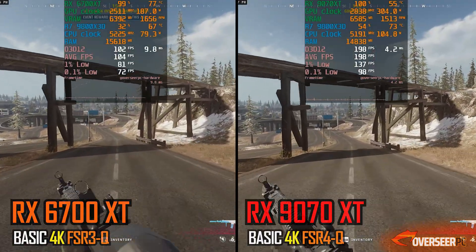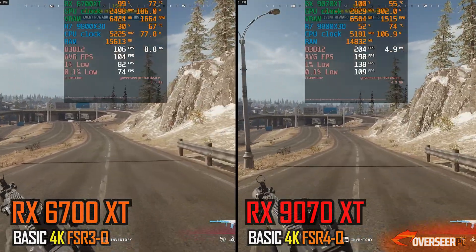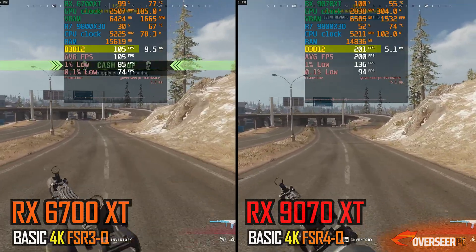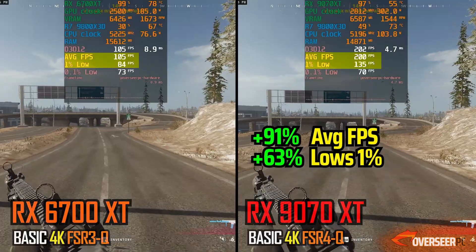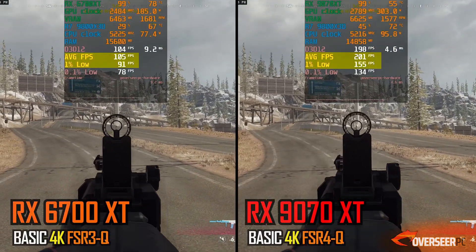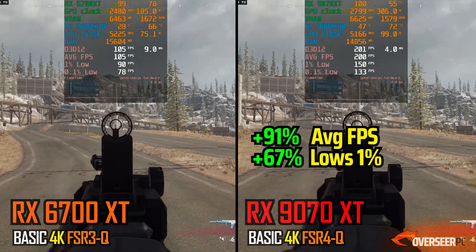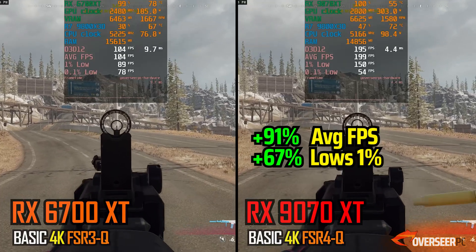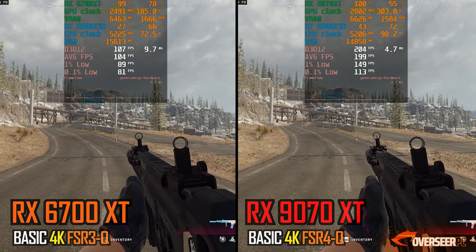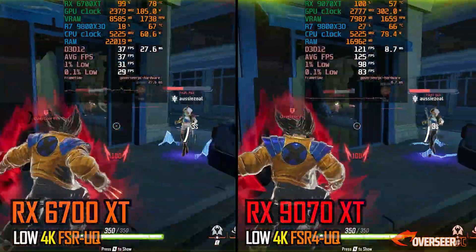Now, 4K testing. First up is Call of Duty Warzone at 4K with upscalers, and you can just see the gap widening between these two cards. You are getting about 200 FPS with the RX-9070 XT while getting almost half of that with the RX-6700 XT, across the board on both the running and firing benchmarks. The RX-6700 XT is not designed for 4K, but if you're used to playing at 1440p, the RX-9070 XT will open up the 4K horizon.